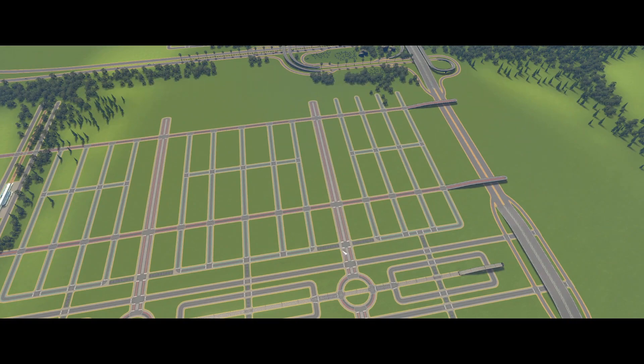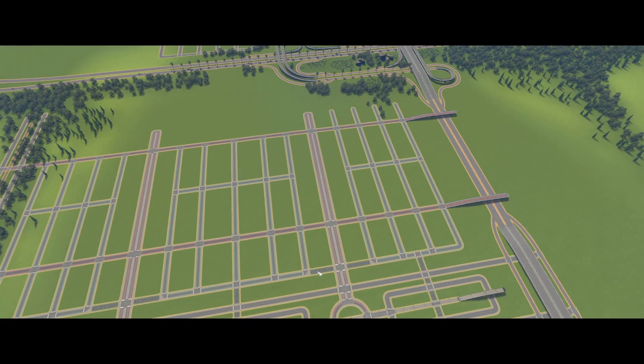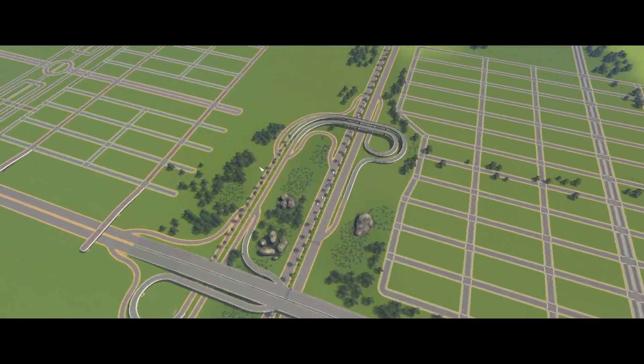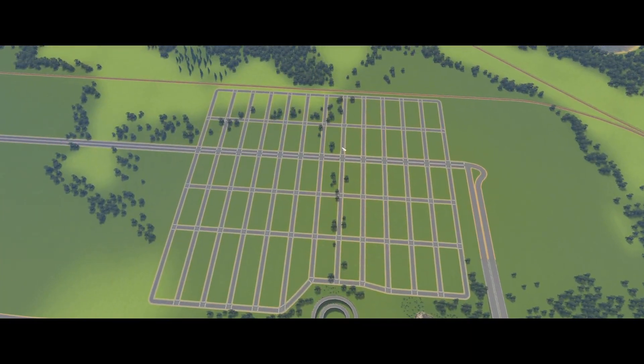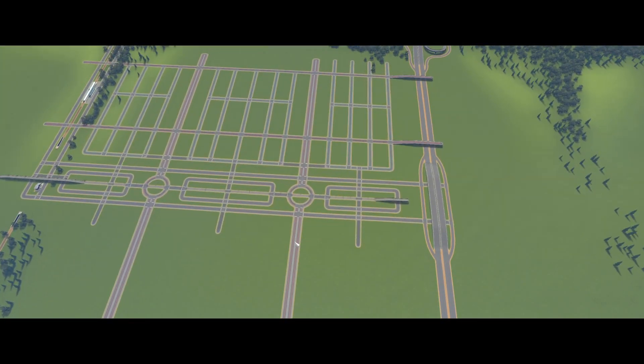I don't have a connection here on the collector because it would create another red light here and here — more red lights means more stop-and-go, and it just compounds over time, ending up with gridlock again. So minimal points of contact. Even if I came down here, I wouldn't add another street — I'd take it underground in a tunnel and come out on the other side of this interchange, serving another artery down here. It acts like a collector for the entire section, but people won't treat it like an artery because the main arteries are typically faster and they'll use those instead.